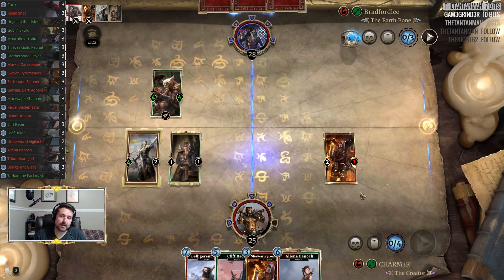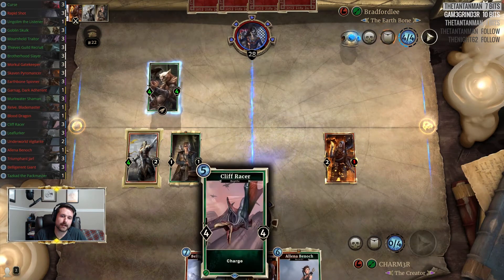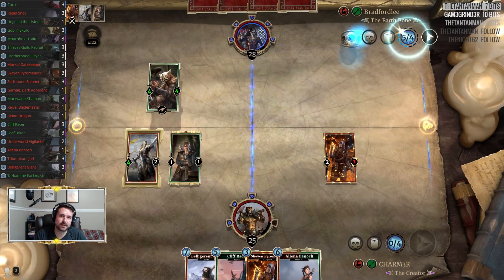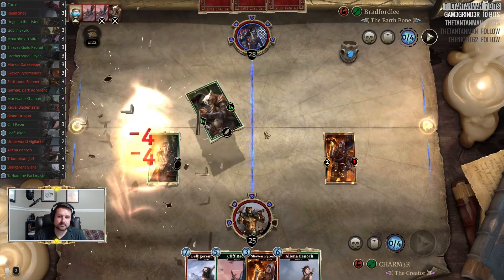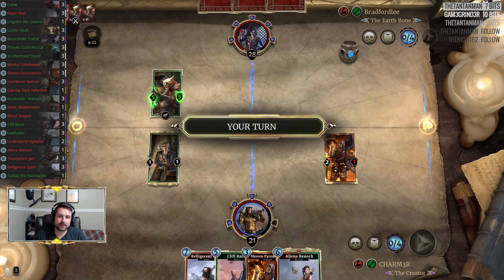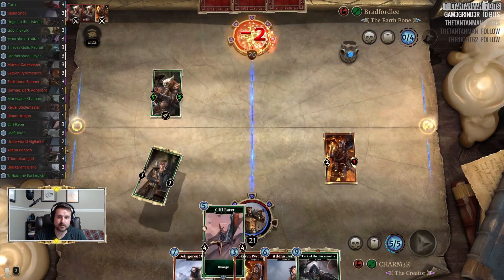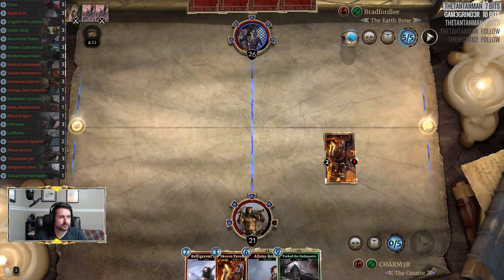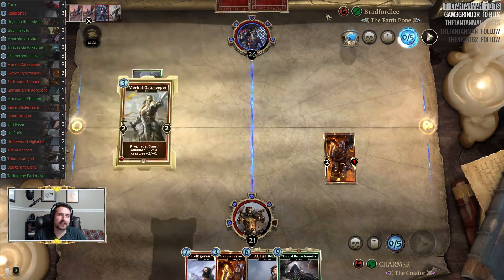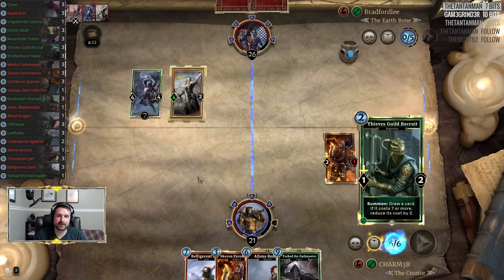I guess I have to do that. I wanted to Skaven over there and swing, but I can't — then that goes to a five-five and I can't even Cliff Racer it, which means I'm taking nine from it before I can even respond. At least this way now I have Ungulum and can Cliff Racer properly. It's not ideal but it's the right call. He's not out of cards and even if he were, he's playing Archer — he's going to have Jarl. This is just mid-range; we're fighting for the board.